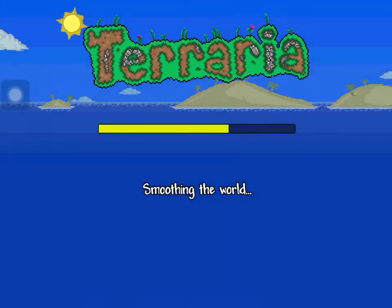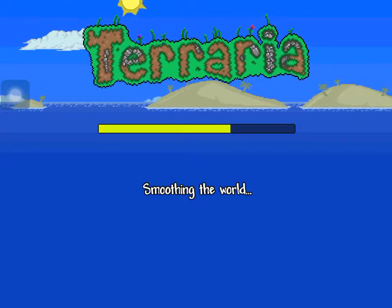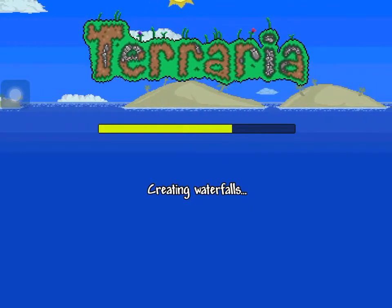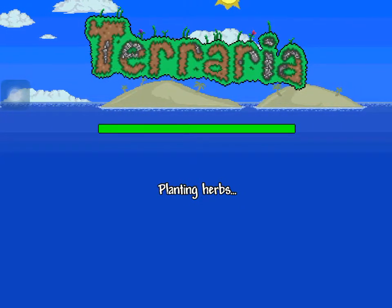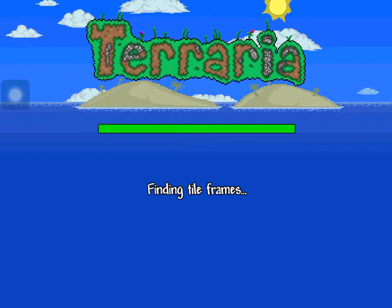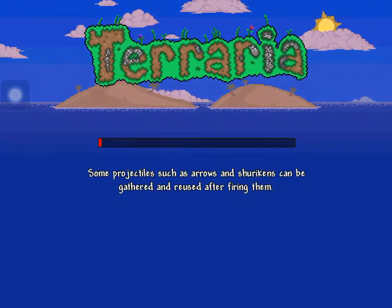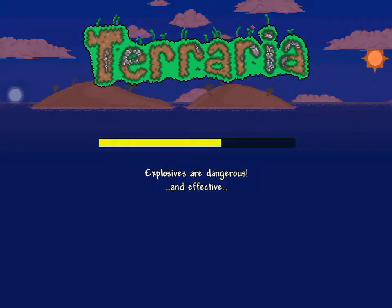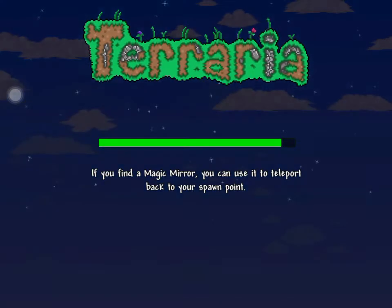We'll probably kill at least one boss — like a simple boss, like the Eye of Cthulhu — because that's easy to get. Or maybe we get to the dungeon, but we probably won't. On my other character I fed that skeleton super fast, but we don't have that here. This is taking longer than usual — normally it takes like five seconds.